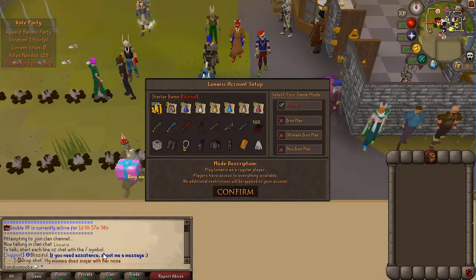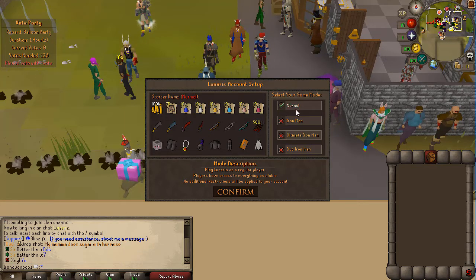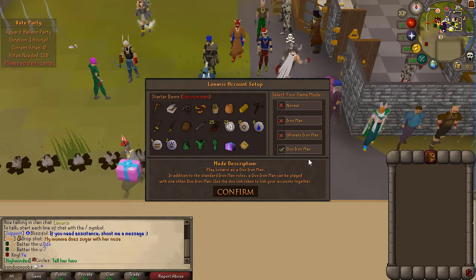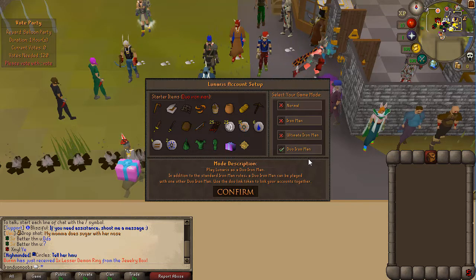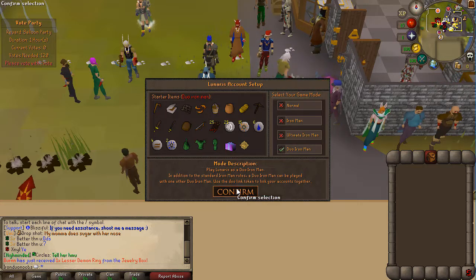Right before we get into the full video I want to showcase a few things. When you create your account you have the normal account, Ironman, and ultimate Ironman. But something very unique is that you actually have Duo Ironman mode. What this does is allow you to work together with another Ironman. In addition to the standard Ironman rules, Duo Ironman can be played with one other Duo Ironman. You can use the duo link token to link your accounts together so you can actually trade with one person, doing this with a friend and only being able to work together — not with others. It's a very custom way of using the Ironman mode.